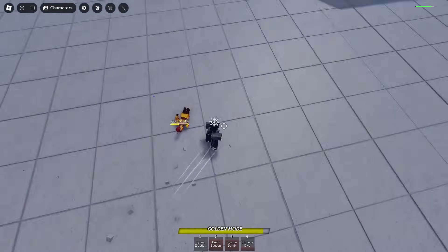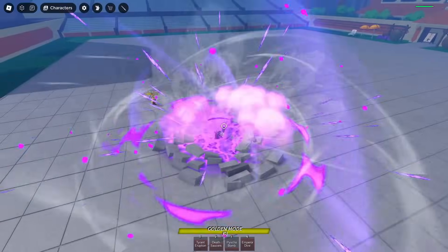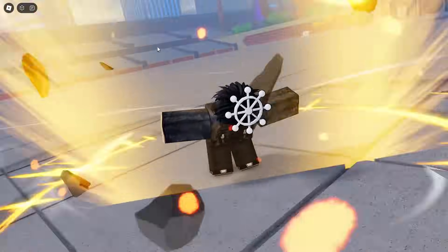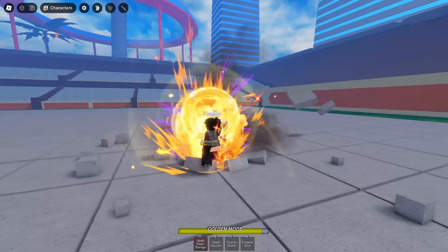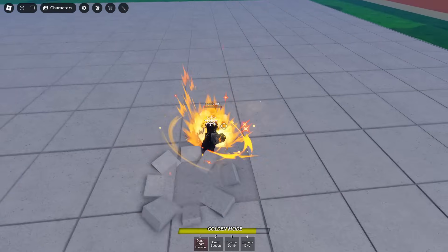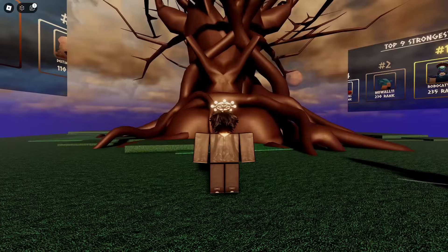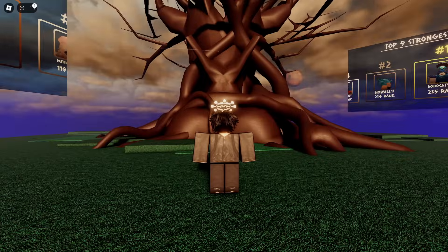Look at that range on Death Saucers — that is really good. I'm gonna pop Golden Mode to end it off. Someone in chat said 'just call me Golden Frieza.' Hit him with Death Beam, Death Saucers into the three — GGs! These matches are going so well. We're gonna end the video by the great tree. The update is real nice: new Frieza base moves, a new ultimate, and front dash clashing — my personal favorite feature. Anyway, have a good day and peace out.